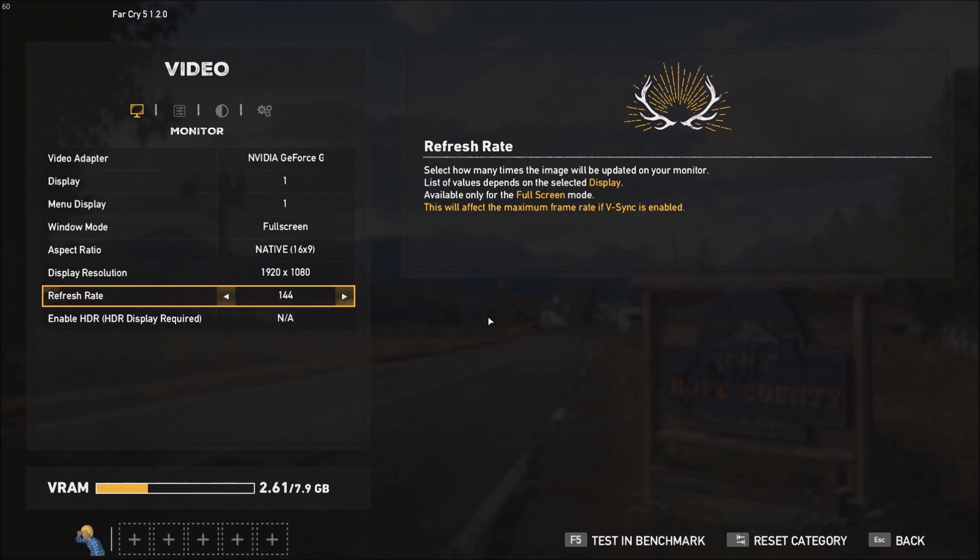First we will look at all the settings that you can change inside of the game, and after that we will look at the config file, because you can change more parameters there and you will gain a lot more FPS if you're using the config file.